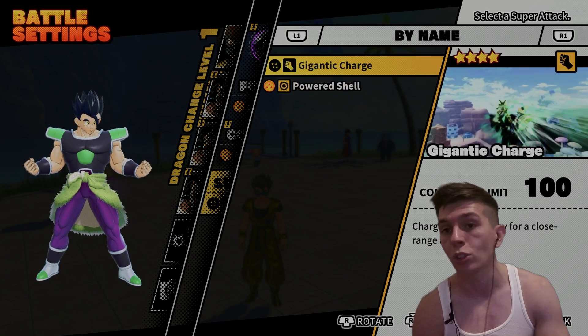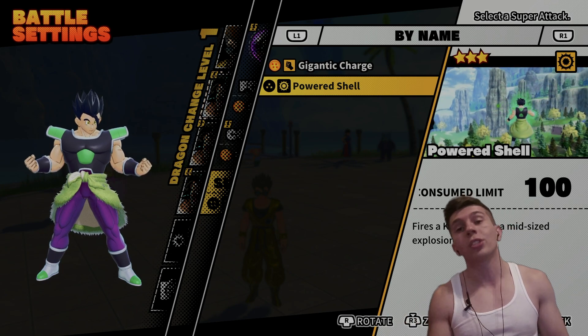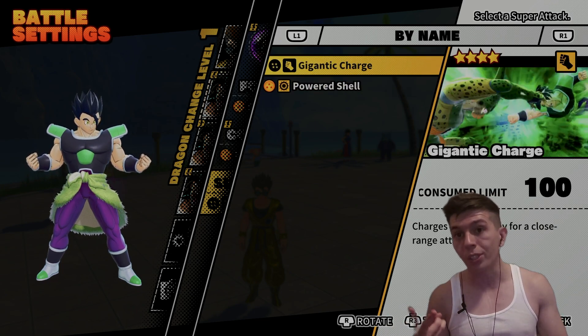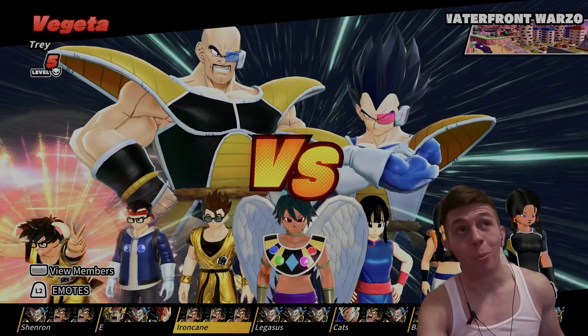I'm really hoping that Gigantic Charge saves this transfer, because if both super attacks suck and Broly doesn't have any other options, then it's kind of hard to argue whether or not Broly is even worth pulling or using as a transfer. So let's go ahead and queue up and see if Gigantic Charge saves Broly as a transfer.